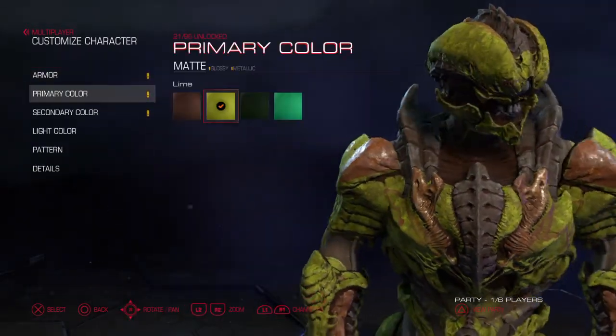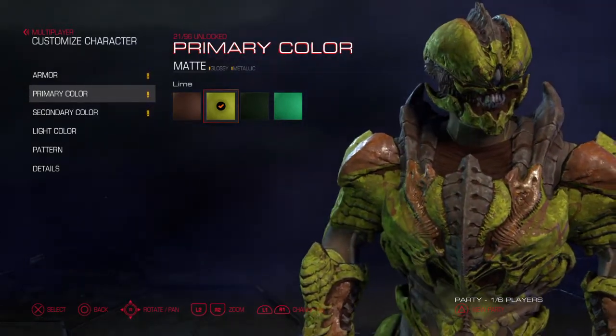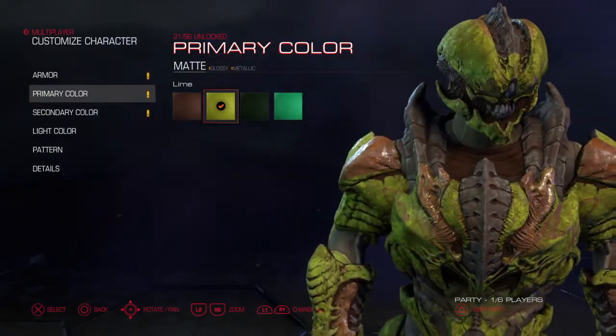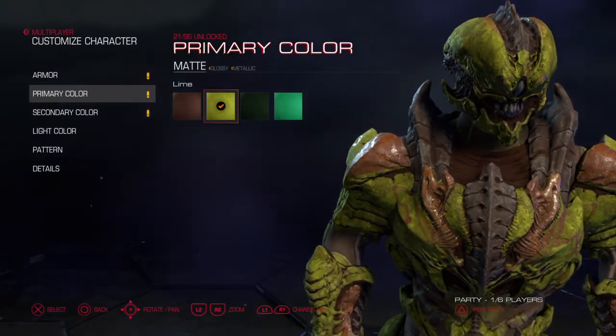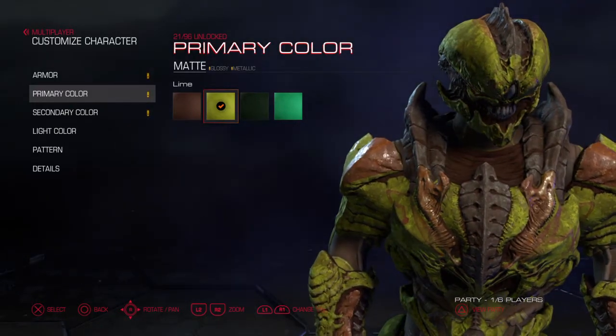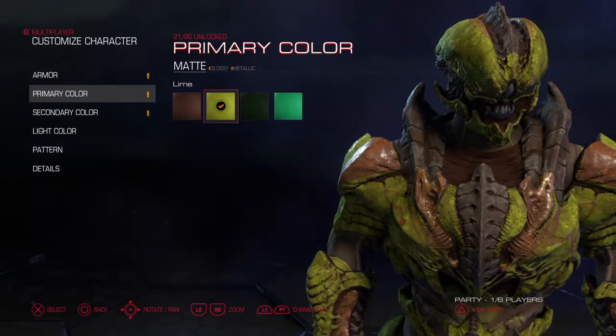What I do with the colors is the primary color — I choose the matte color. Because the matte just gives a bit of an organic feel, which looks like an alien, which fits well with the demonic look.